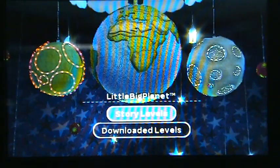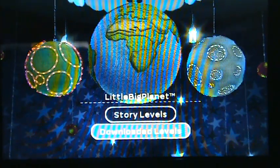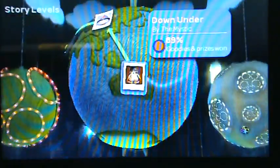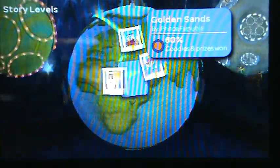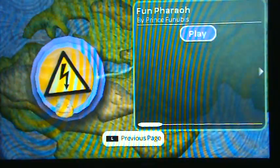Here is the main thing — if you downloaded any levels, you go here. But since I cannot connect to the internet on my PSP, I have to go to story levels. So I'll just preview one level that I kind of liked, and that was right here. I'll preview this one — the last level called Funnet Pharaoh.